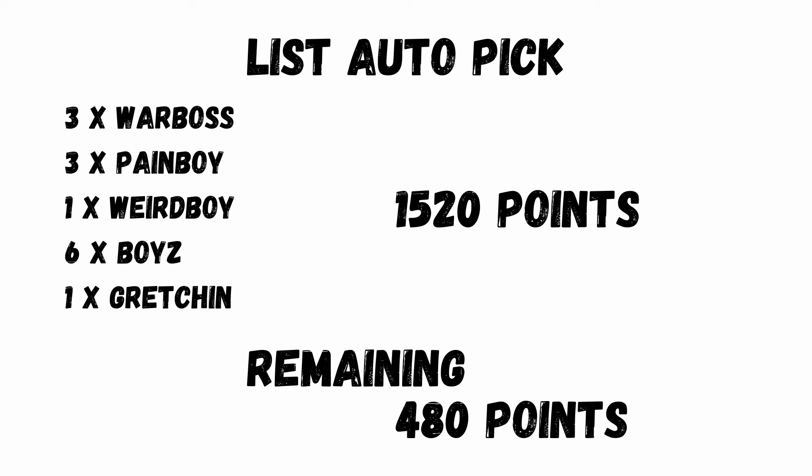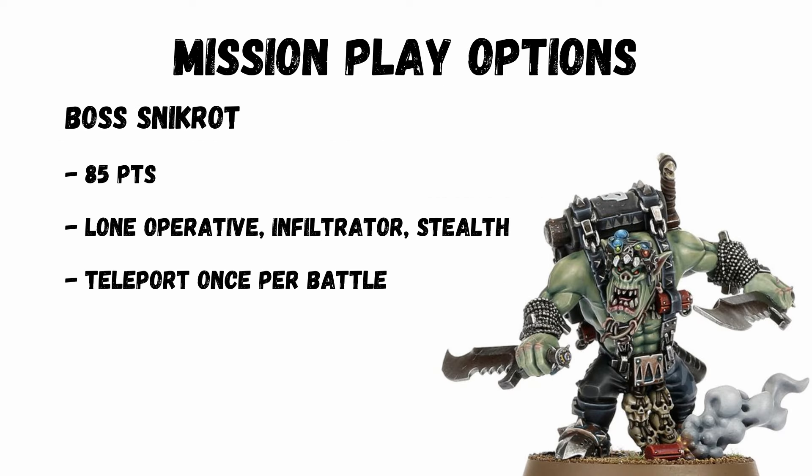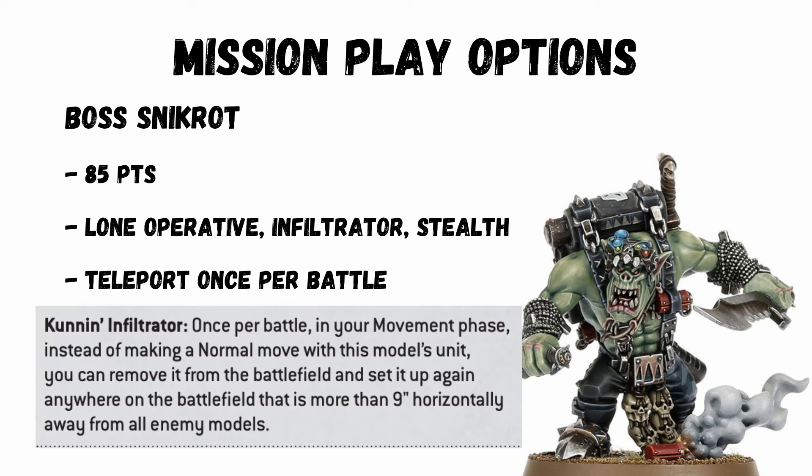That's 1520 points selected for you already, so what can you get for the remaining 480 points? You can go for mission play. Units with infiltrate will help against the counters to orcs that some armies have. Boys aren't that fast, so an opponent's best option is to infiltrate closely to the deployment zone and keep them pegged back for as long as possible. You can infiltrate first and screen against that, as well as grabbing space and objectives for yourself. Boss Nickrot is cool for this — a lone operative — but getting within 12 inches to shoot in might be easier than you think if your opponent goes first. He also has an amazing ability once per game to teleport across the board anywhere, brilliant for secondary play.